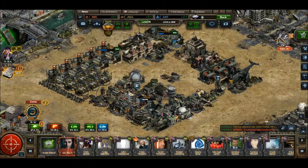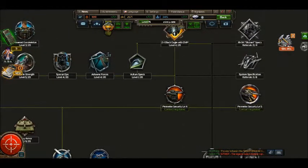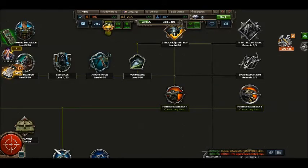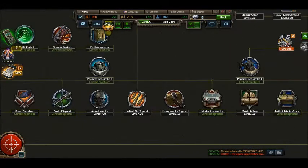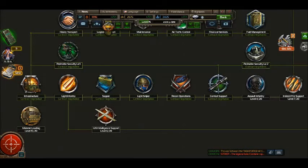Hello commander, welcome back to another episode. For this episode we're going to focus on referrals and contract negotiations. If you come over here to the contracts tab, you will see all of your contracts from the RI-94 Blizzard specs all the way back to the lowly infrastructure. Infrastructure to sapper and UAV intelligence support should be finished within the first few minutes of gameplay, or at least negotiated to their primary level.